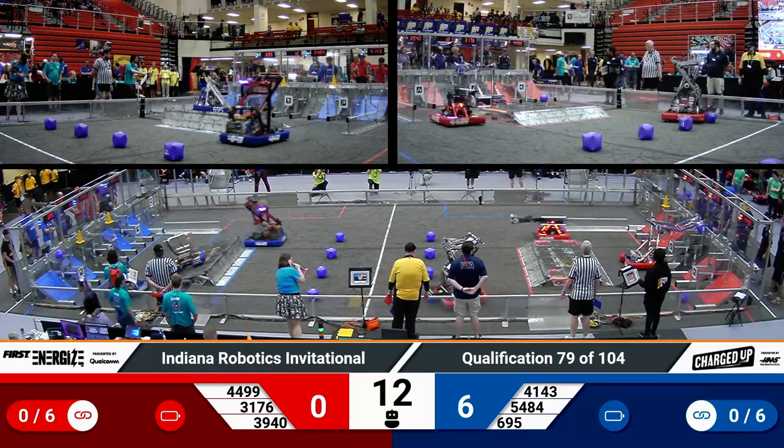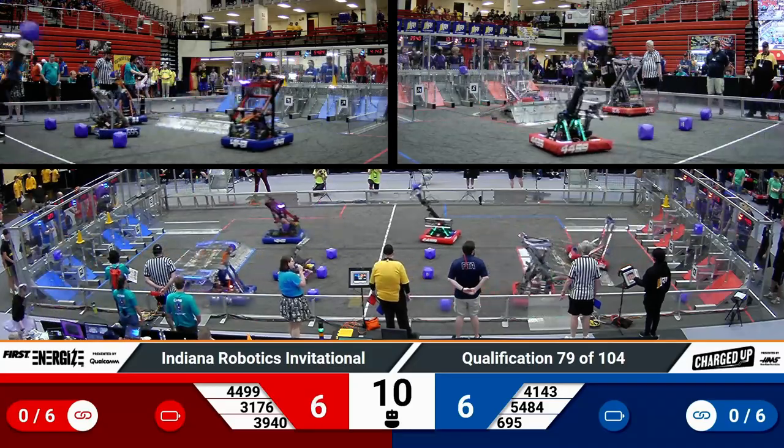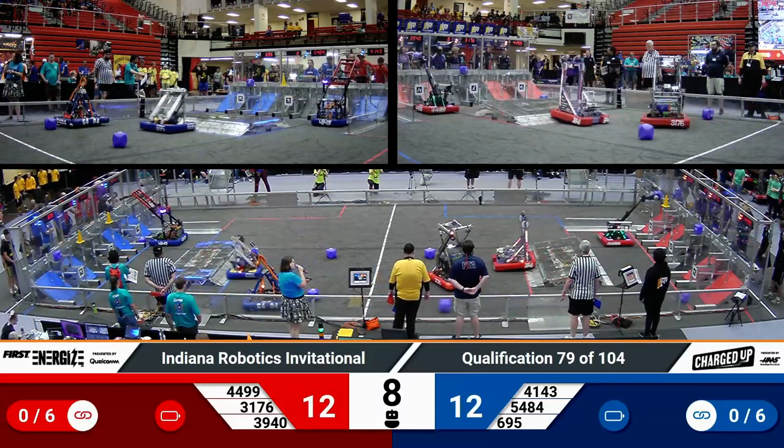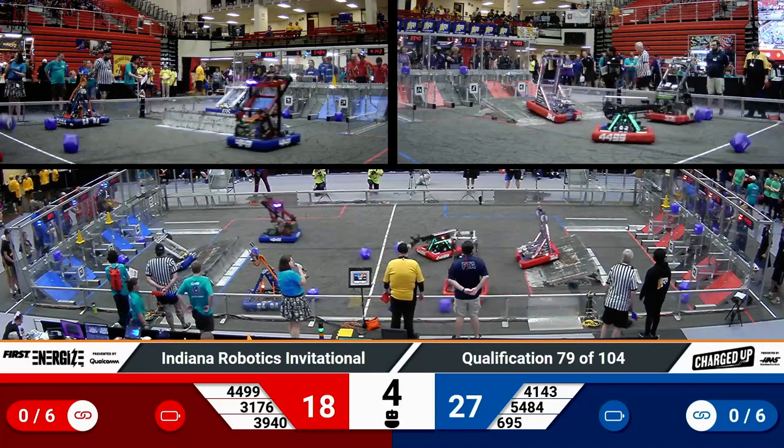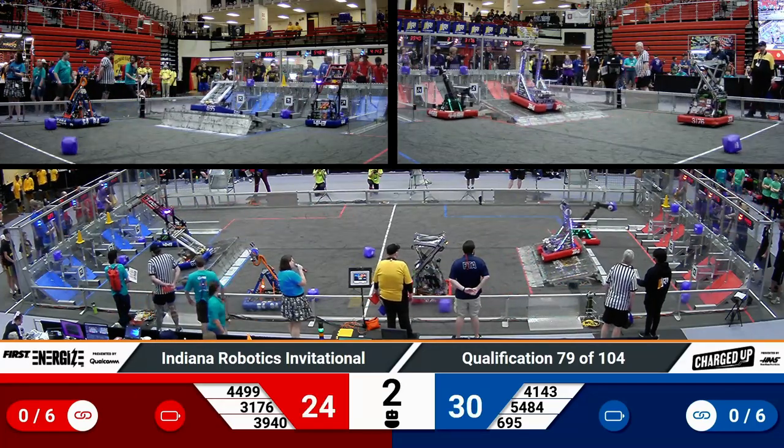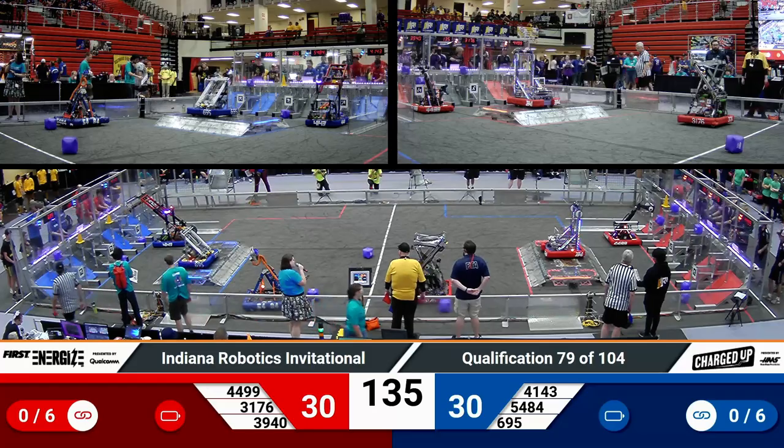As Autonomous kicks off over on the Red Alliance, we see that Purple Precision lines up right on the edge of their community so they can roll a cube toward their grid, cross back, and get one of those pre-placed cubes. It looks like a two-cube auto definitely possible for them.